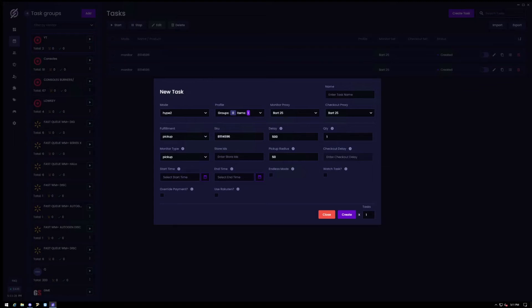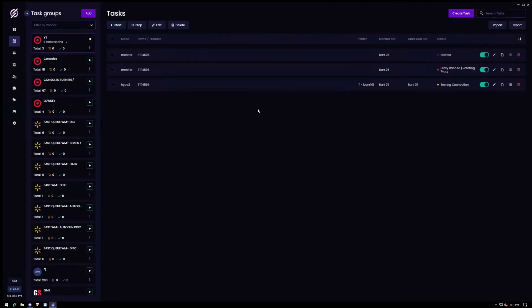For checkout delay, you don't really need it, but you can put 500 if you want. For Watch Tasks, make sure this is checked — that way it uses your monitors. For Override Payment, it'll use the profile payment you already have on Stellar — make sure you have that set. Then hit Create. If you start the tasks it'll say 'Proxy Ban' — don't be too worried about that. It's just Stellar giving those codes even if your proxies aren't actually banned. I still checked out even while getting that message. The Hype 2 task will say 'Waiting for Monitor Ping.' That's the simplest way to set up your task for Stellar.